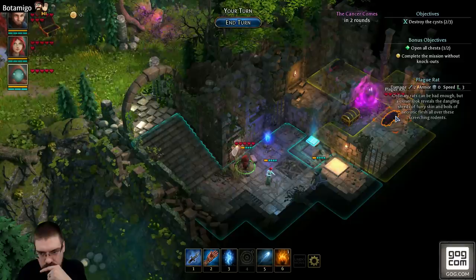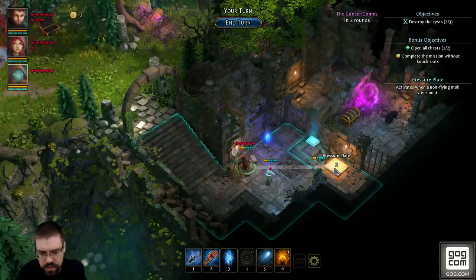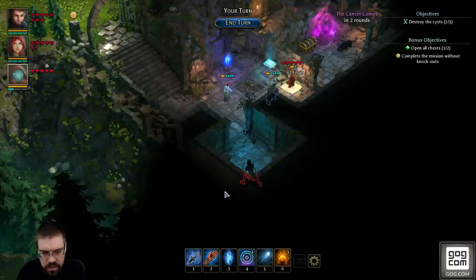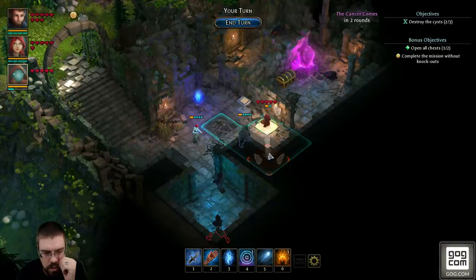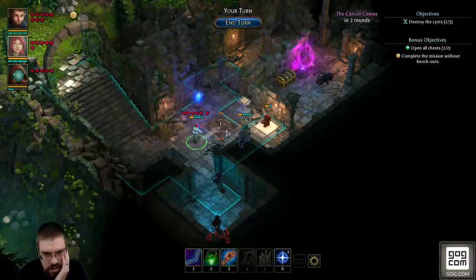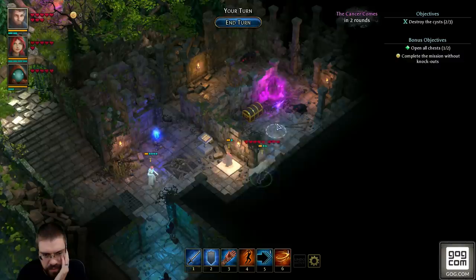I'm gonna try to block him. You're gonna do this, which is gonna open that. Then you're gonna do this, which will give us focus. These are two archers — if I move up here, they'll have to move out. Let's do Ko first. We're all fully protected. I'm gonna move him in. I'm gonna do this — we got a crystal! That's cool.